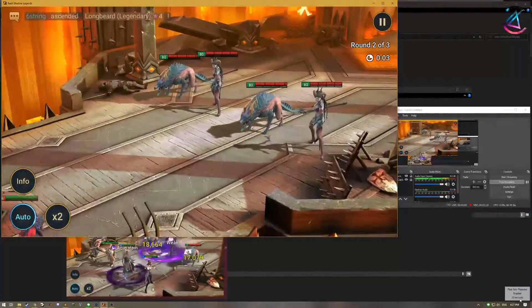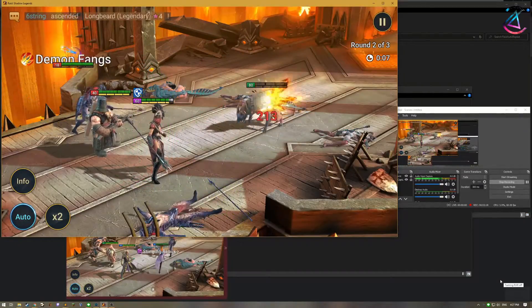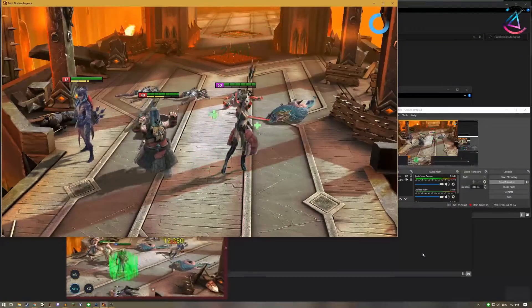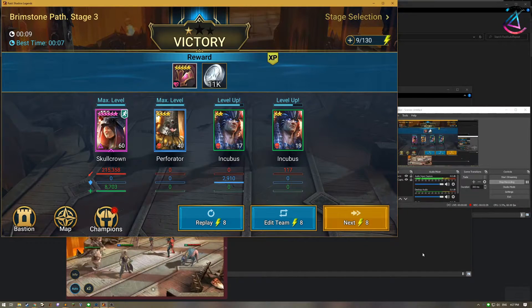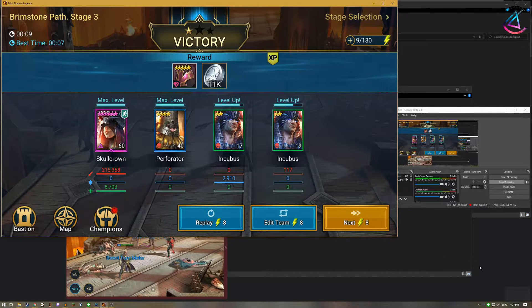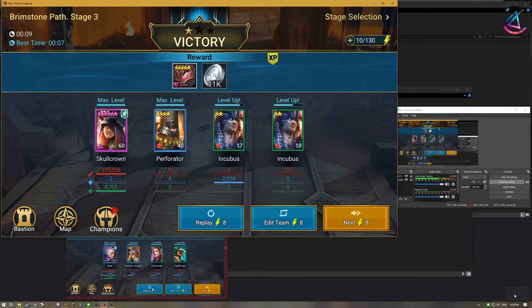And if I had something else in the foreground that I was working on — let's disable this — then it would switch back to my window. So while I'm regenerating energy, I just have it on like a 5 or sometimes even 10 minute sleep timer, so it constantly runs and goes through my energy during the day.